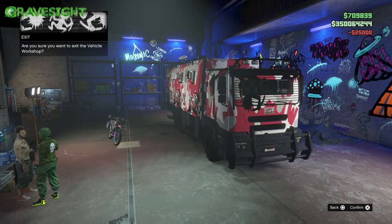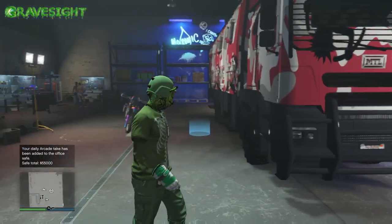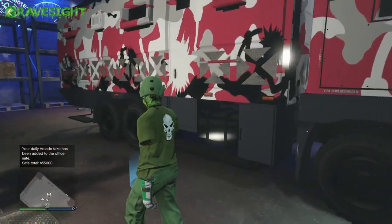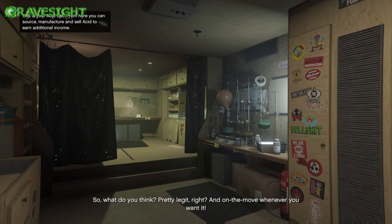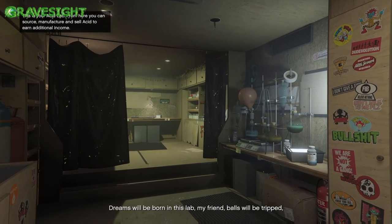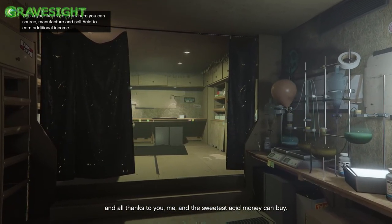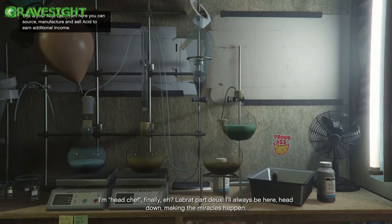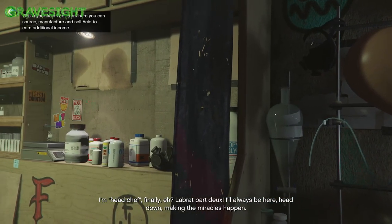We got two vehicles that I was able to unlock by doing the six missions, and you don't need to buy a Brocade. Let's go inside this thing — check this out, it's crazy from the outside to what the inside looks like. Inside, since I've already purchased my acid lab, there's the acid lab right there. I believe Mutt is going to be in here too, and there are some features I wanted to talk about.